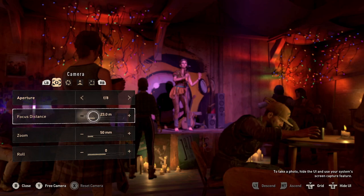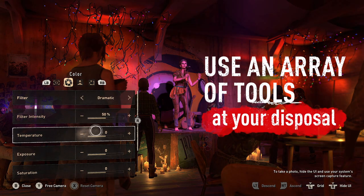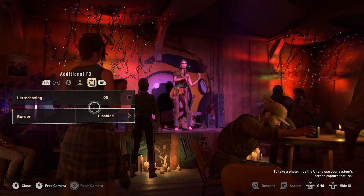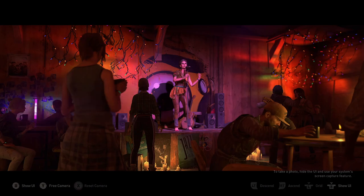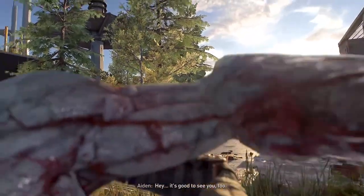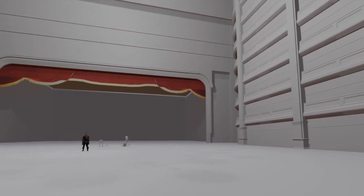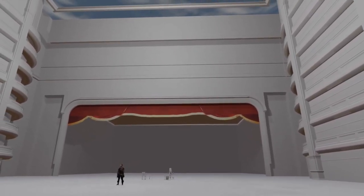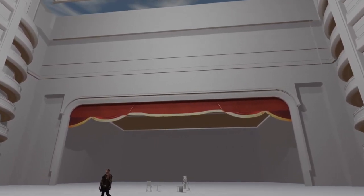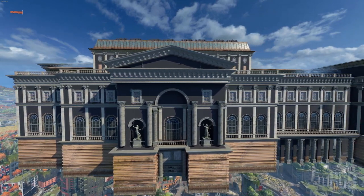In one of my previous Dying Light 2 videos, I analyzed a 40-page leaked dialogue where Aiden fights for survival in the opera. Thanks to the OP dataminer Bub, we have more insight on what to expect for the DLC. The new leak features the interior and exterior of the opera house, showing how massive the arena is. This could mean that the story DLC will mainly take place at Opera Astrid, the largest battle arena in town.